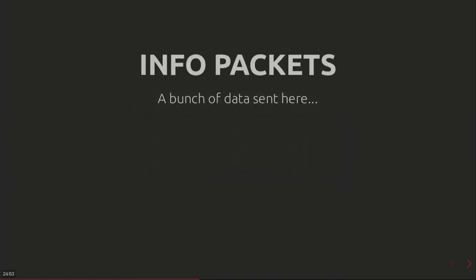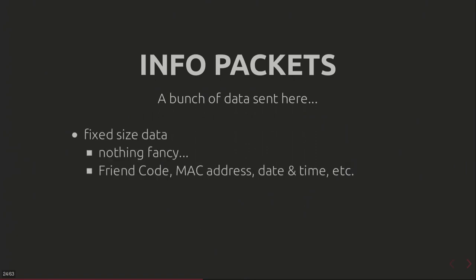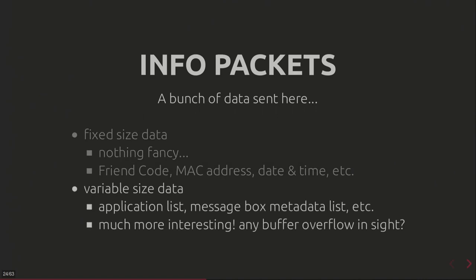Let's review info packets. There's fixed-size data like font codes and MAC addresses, which isn't very interesting when looking for vulnerabilities. But there are also variable-size data — application lists and metadata lists — which are much more interesting. When you parse them, you can fail the parser, and if there's a vulnerability there we might exploit it to get remote execution.